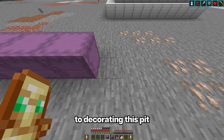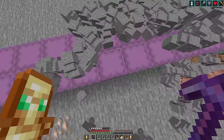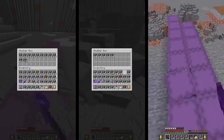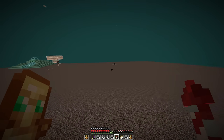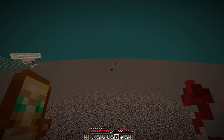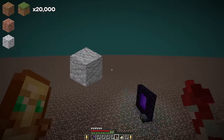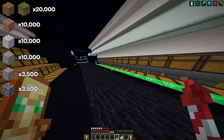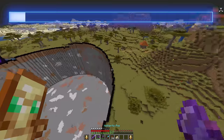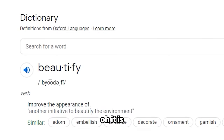Before we move on to decorating this pit, I want to get all these items out of here. In case you were curious about what I got from this entire place: about 20,000 dirt and grass, 10,000 granite, diorite, and andesite, two shulkers full of iron and coal ore, plus 200,000 stone blocks. Now we're going to start with beautifying this mess — wait, is beautify even a word? Oh, it is.